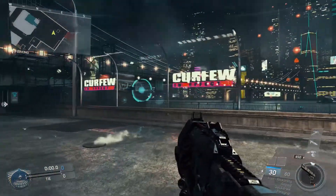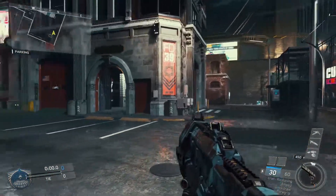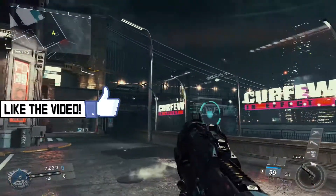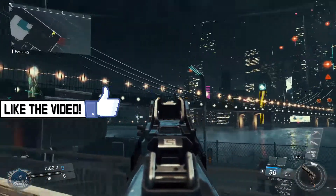Welcome back to the final map walkthrough of the series for DLC 1 Sabotage for Infinite Warfare. This is Nord, based in Brooklyn, New York — the Brooklyn Bridge.